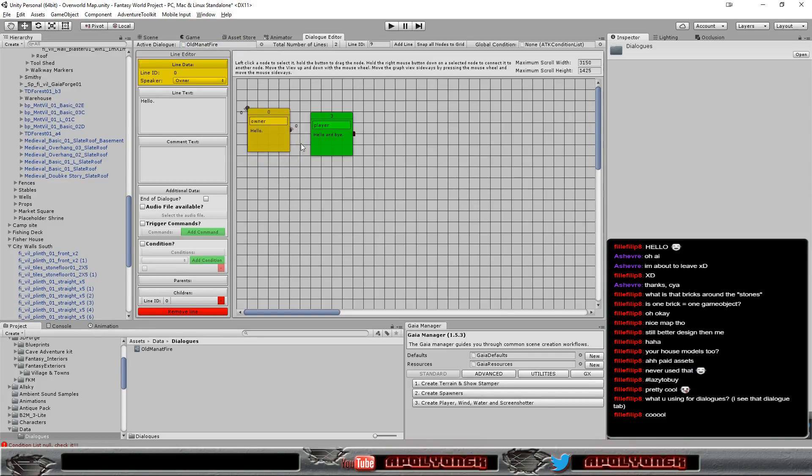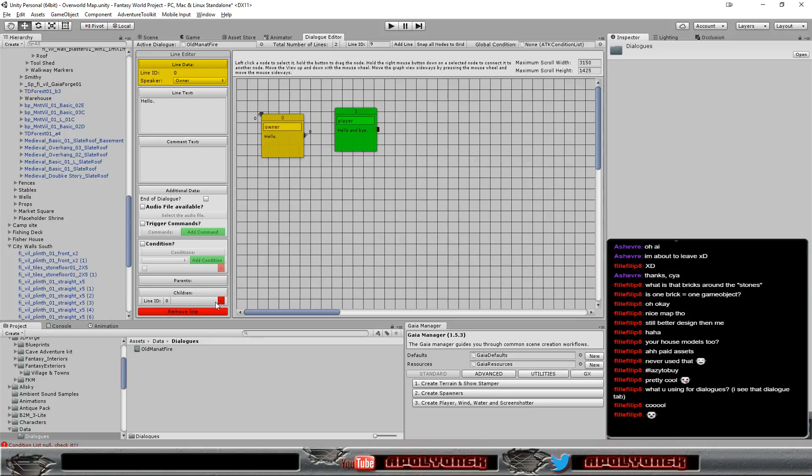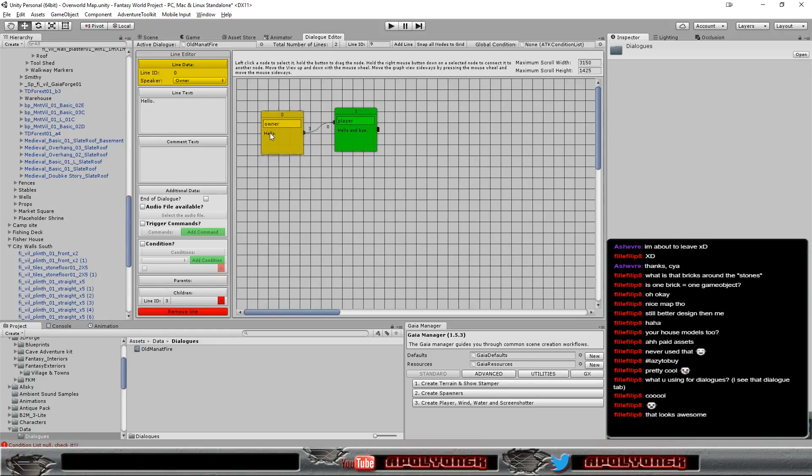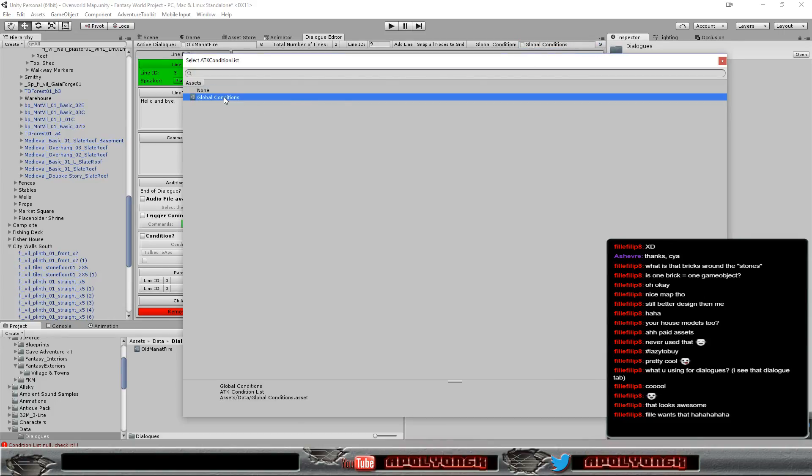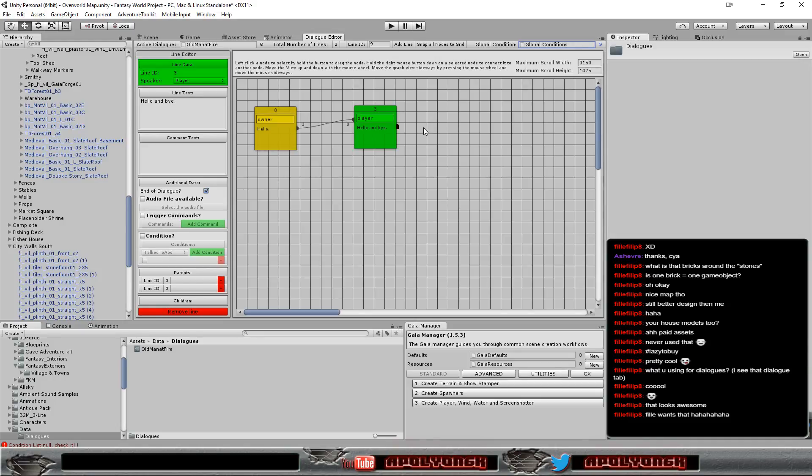At some point, three years ago or so, I wrote my own dialogue editor. And here I can create branching dialogues with different conditions and all that stuff. Those are at the moment my own tools.